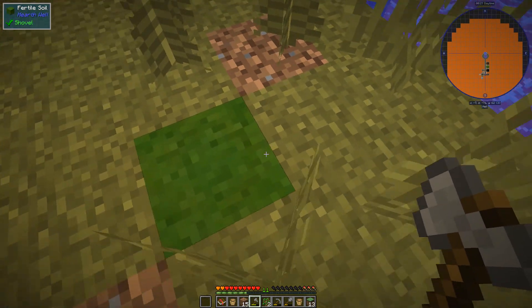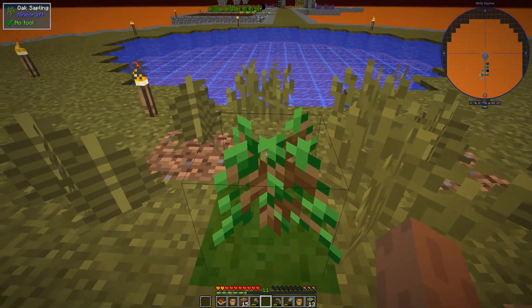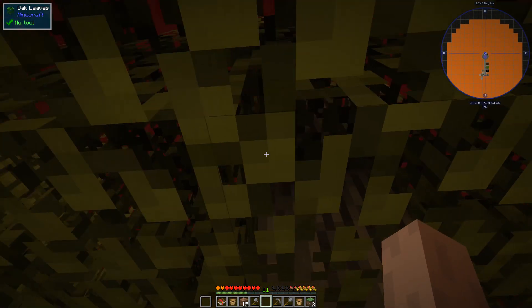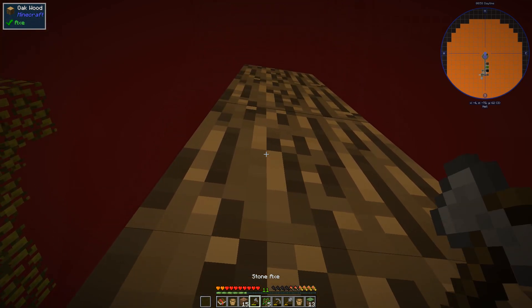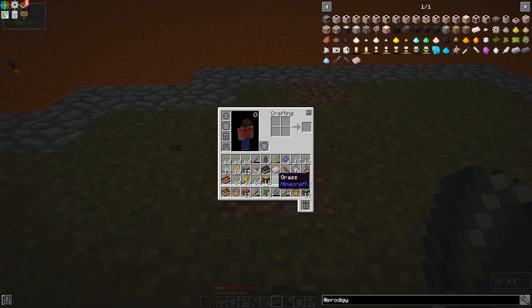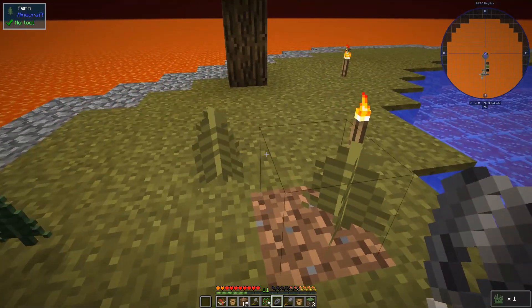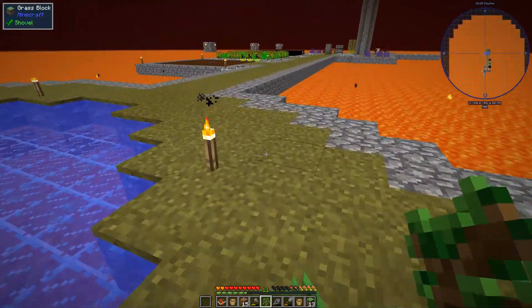I know I shouldn't be using an axe for this but I've got so much cobble and now I've got wood and I can bone meal all the grass I need. Come on, give me some saplings. Oh yeah, we have vein miner, don't we! An acorn, two saplings, and there is our first log! What is that - oh, fertile soil, nice. Let's go ahead and plant another one over here. Wow that grew fast - more saplings please. I got more with a bucket than I did with an axe, go figure.